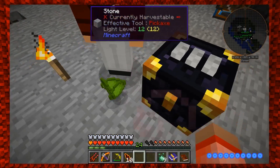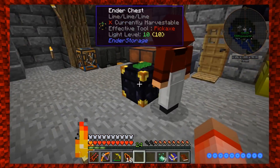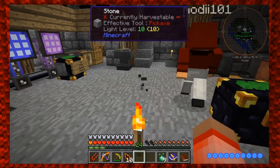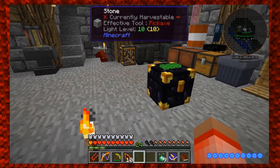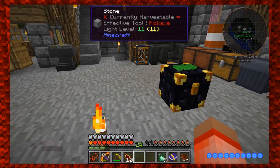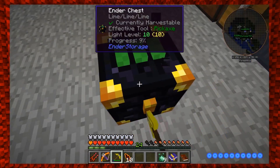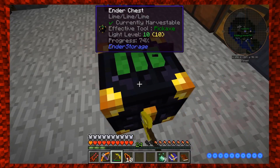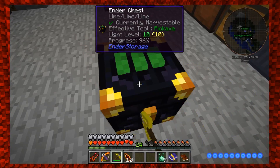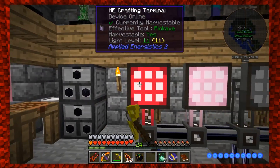What are you trying to make right now? I'm trying to get the Thaumometer. It takes two demon blood shards — I've got everything but those. There's one in the chest already, I just need one more.